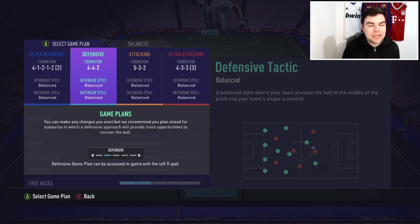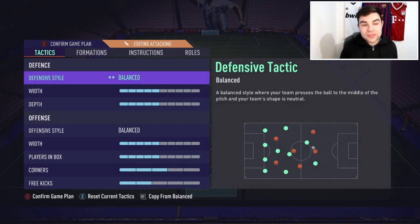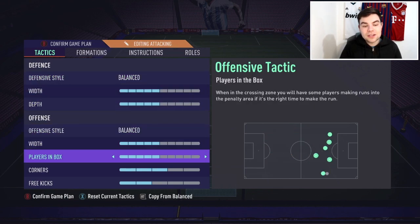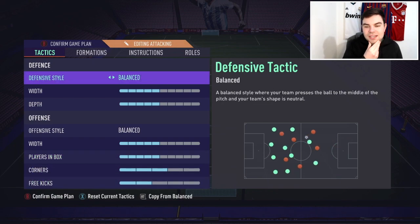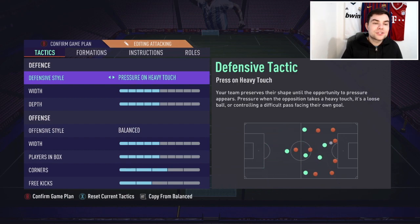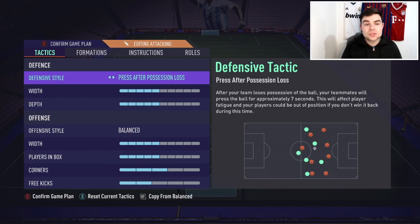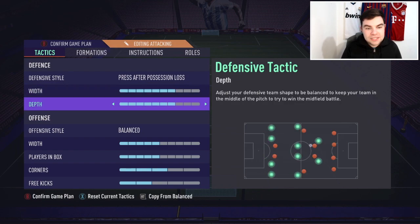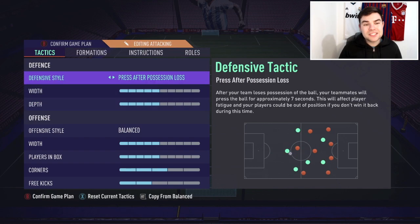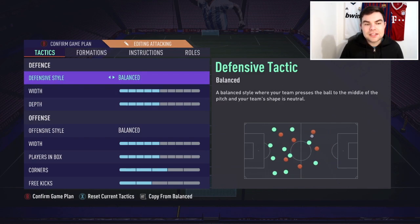I'll talk about how we used it in game and then cover the most important positions for this team. If you've seen my videos, you'll know I like to use balanced 5-5, depth 5-5, and then 2 for width — keeping it simple. I don't really like press after possession loss or press on heavy touch, but with this 5-3-2 I was using press after possession loss quite a lot.